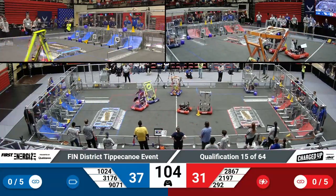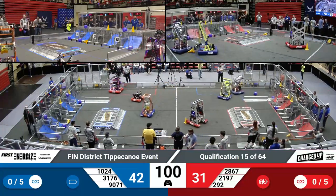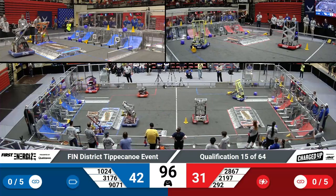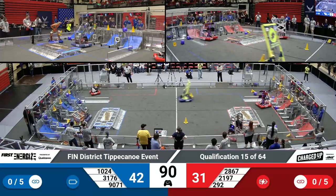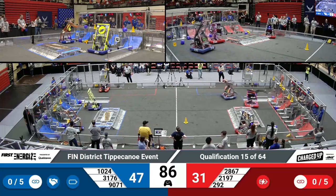Robot 31-76, Purple Precision, is making great use of their loading dock and human player stations, grabbing cargo from way up above. They'll make their way swiftly over the charge station to do the same into their grid. Robot 10-24 is making use of their mechanism to grab off the ground to carry over behind their Blue Alliance partners.